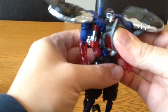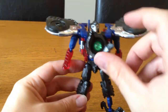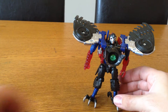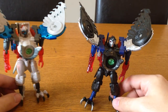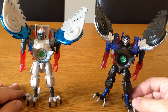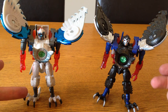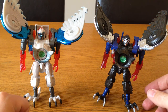And he kind of holds together like that — there you've got him in robot mode. Putting him side by side next to the white Prowl you can see they are exactly the same mould, just different colours. It's down to which one you prefer, or you could have one as Prowl and the other as perhaps Smokescreen or Bluestreak.